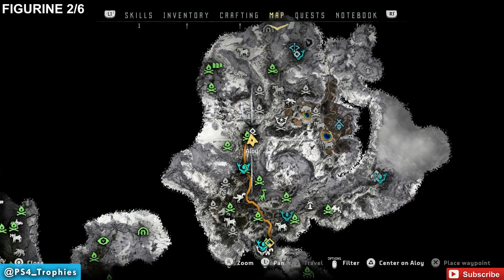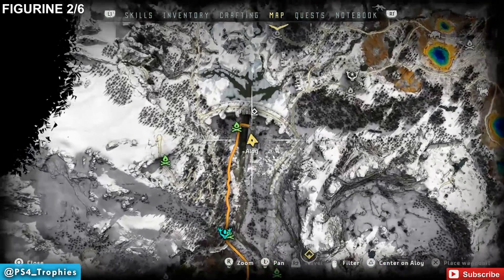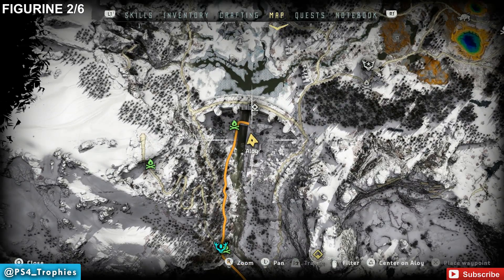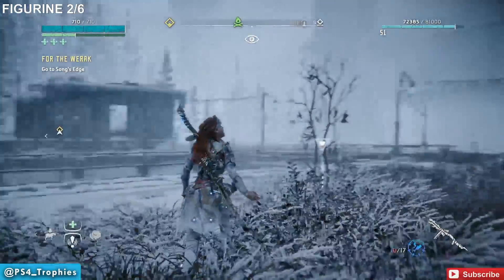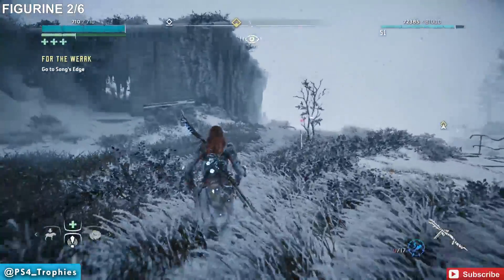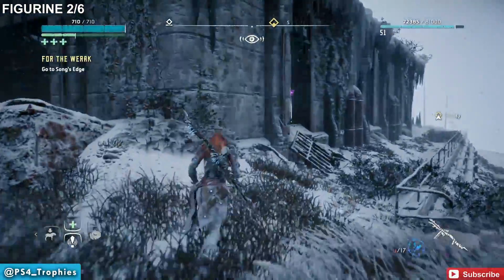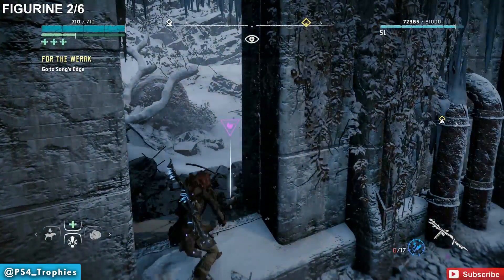Number two is going to be a little southwest of that previous location. You're going to see a dam, and what we're going to do is go to the south side of the dam. Just downriver from the dam is a house, and it's going to be on the left-hand side as you're heading south. Right in the opening at the broken-out window is where we're going to find the second figurine.